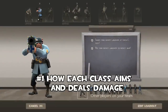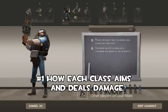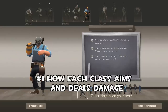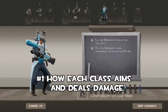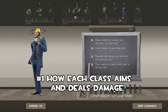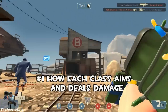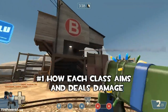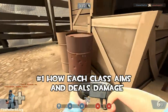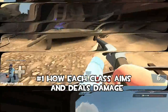First thing you need to know is how each class aims and how it deals damage. Each class is vitally different from the others — it's what makes this game one of the most wonderful mods ever made, originally for Quake and then for Half-Life when Valve purchased it. Each class does damage differently; some don't do damage at all, some are supporting. First of all, you've got projectiles — you fire it, it takes several seconds before it hits, splash damage, stuff like that.